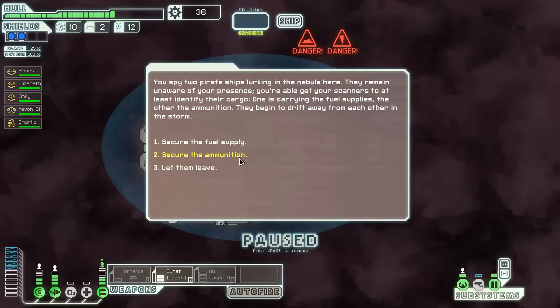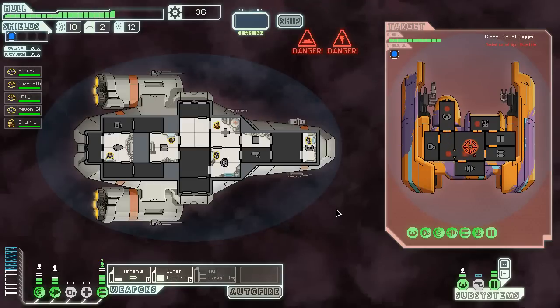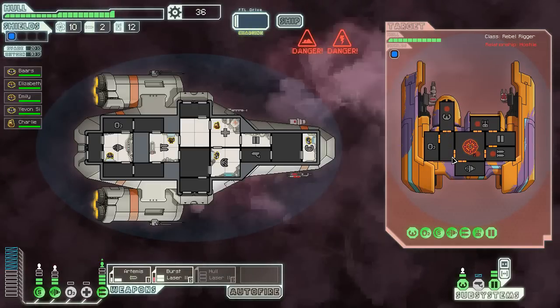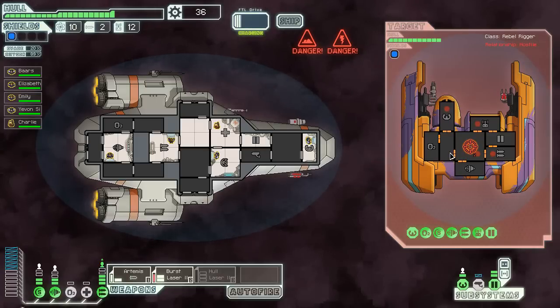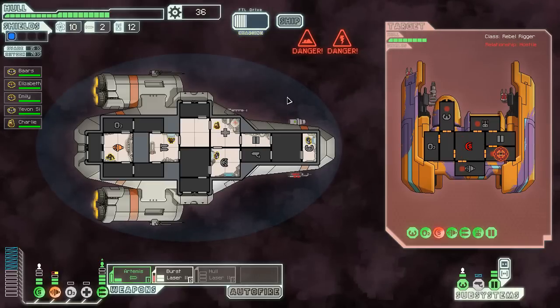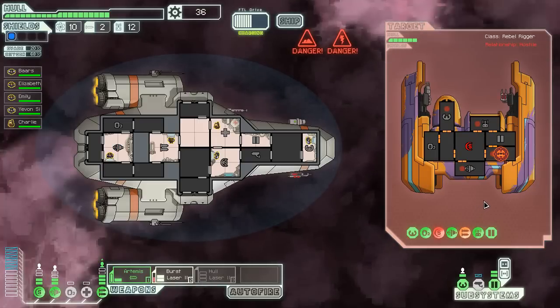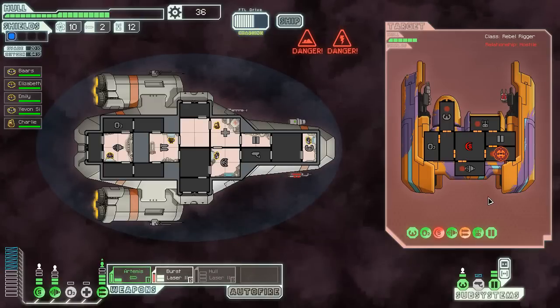Fuel supply ammunition — not really that great on either. Secure the ammunition. Well that's great. Well that's fun — at least they're in a similar predicament to me. Hopefully I don't need to use a missile. Oxygen's at 80 — their ship's on fire, that's a good sign. With the slug crew member I can see what's going on. If I were to get to the slug nebula, maybe I could get the slug ship.